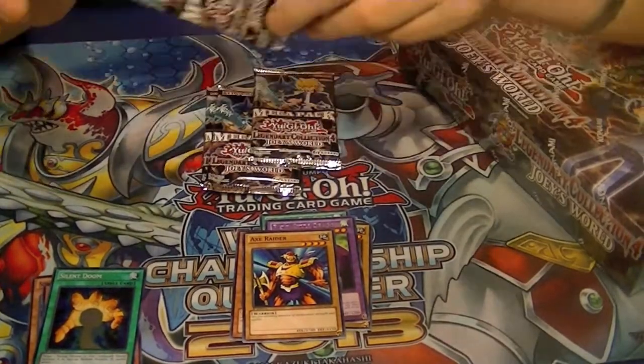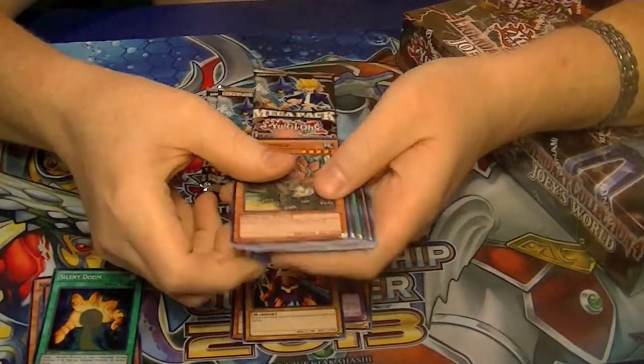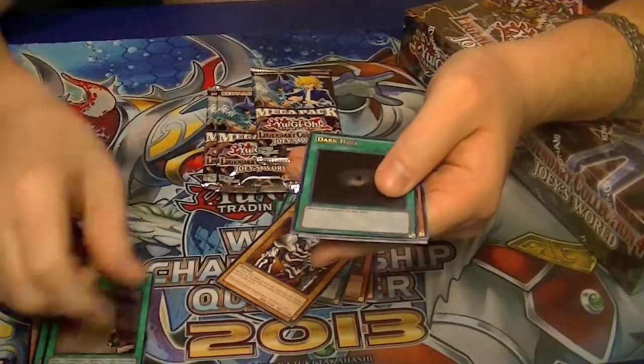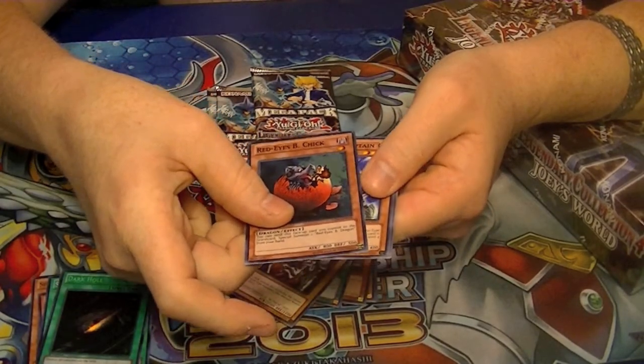Even if you don't plan on building Harpies, there's still a lot of really good cards from this set in here. Summon Skull Rare, Ultra Gravekeeper's Steele, Secret Dark Hole, and Super Red-Eyes Black Chick.